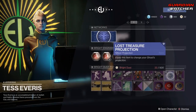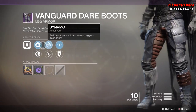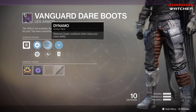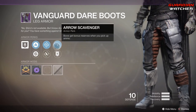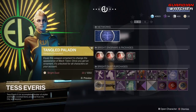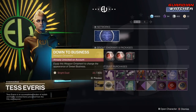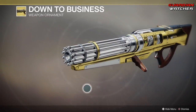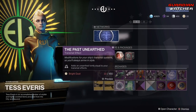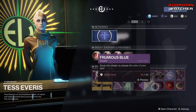Then we have the Lost Treasure Projection. Armor of the Week is Boots — for the Hunter it comes with Mobility Enhancement Mod, Restorative Mod, Dynamo, Rifle Dexterity, Armor Scavenger, as well as Primary Ammo Finder. Coming down here we have the Tangled Paladin for the Black Talon, which is an Ornament — that actually looks pretty cool, I like it. Then we have the Down to Business which is the Ornament for the Sweet Business — this is an older ornament. Then we have the Past Unearthed Transmat Effect, the Green Bean Effect, as well as a wonderful Shader, and last but not least our Boons.